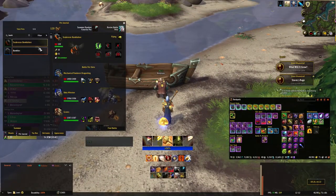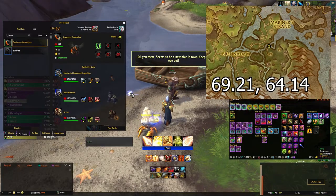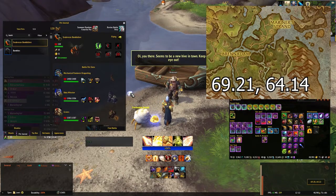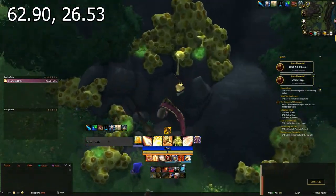Second, go to Barry the Beekeeper at Mildenhull Meadery in Stormsong Valley. He's at the boat near the flight path. Summon your bee pet near him, and he'll begin talking of a new hive in the vicinity. Once he's done talking, fly straight to these coordinates.